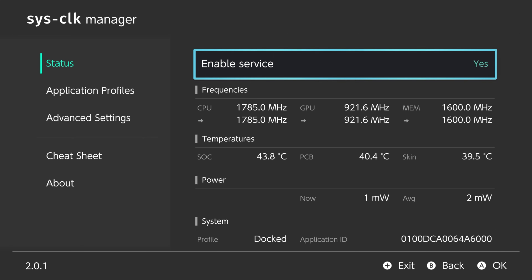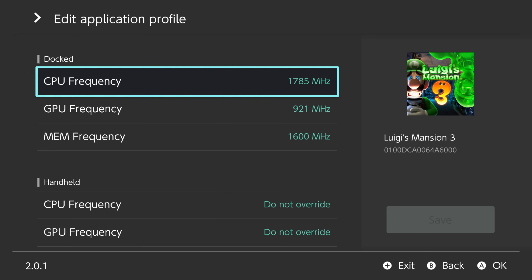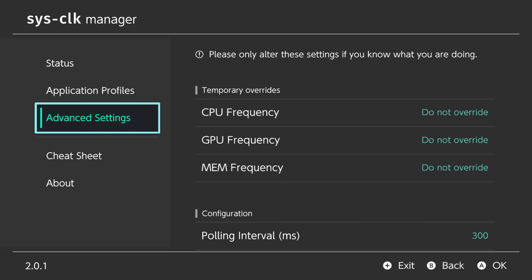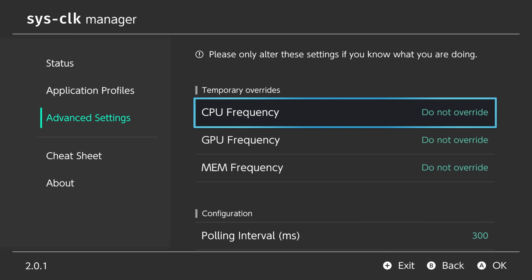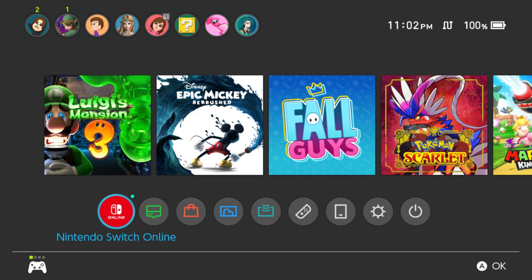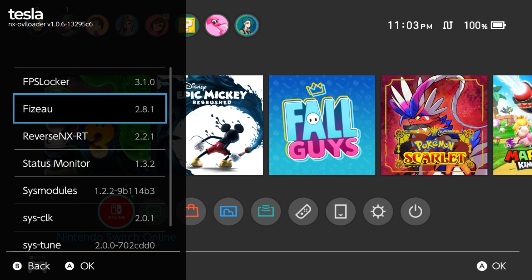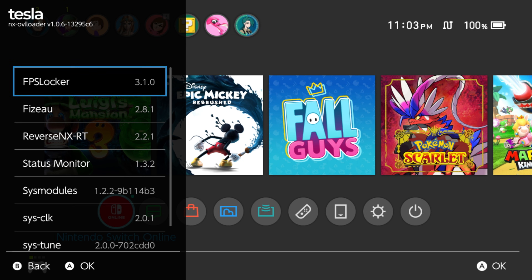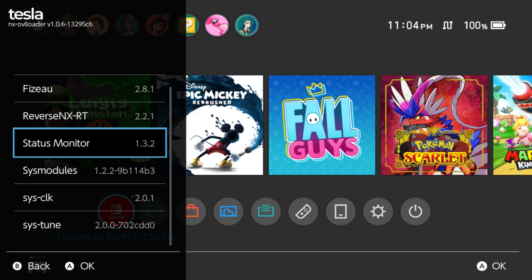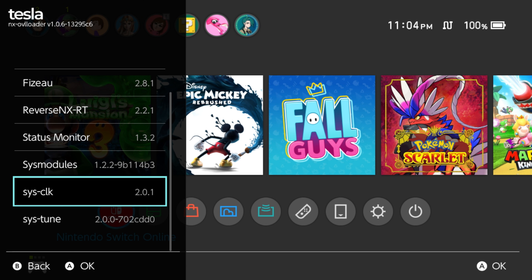Turn on Enable Service. You can set unique CPU, GPU, and RAM speeds for docked, handheld, and charging handheld — even official charger mode and USB charger. Using the official charger in handheld mode will allow the system to reach docked clock speeds while in handheld, which is higher than using a normal charger. You can also set temporary system-wide overrides that run at these clock speeds no matter what you're doing. Now head back to the home menu and open Tesla Menu. The default hotkey is L + D-pad down + pushing the right stick. FPS Locker lets you set target frame rates and apply patch files; ReverseNX RT lets you instantly switch between handheld and docked profiles; Status Monitor shows framerate, resolution, temps, and more; and SysClock shows the current profile and allows real-time adjustments to clock speeds.